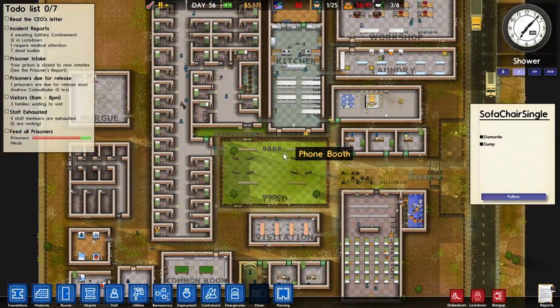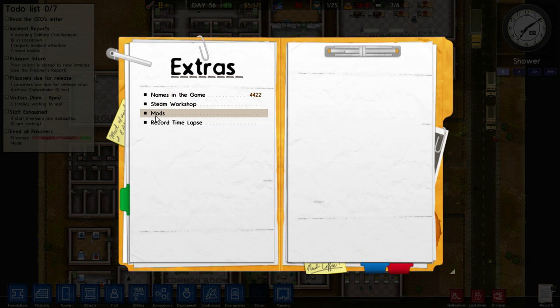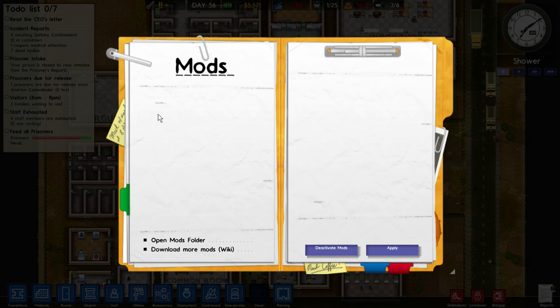Let's check about the modding tool. Here it is — Mods. Now you've got a mod folder. You've got the wiki here. And you can activate or deactivate mods. This is going to be great because you'll be able to do it officially in the game, so there will not be, I believe, any bugs at all. It's going to be great.